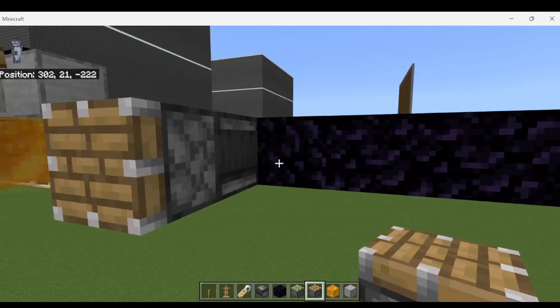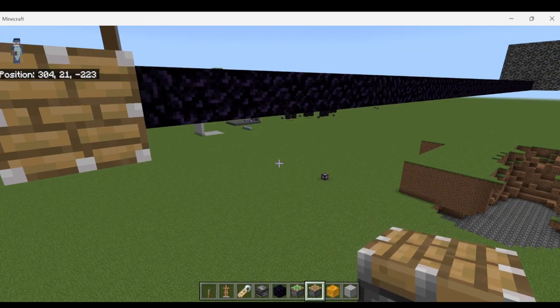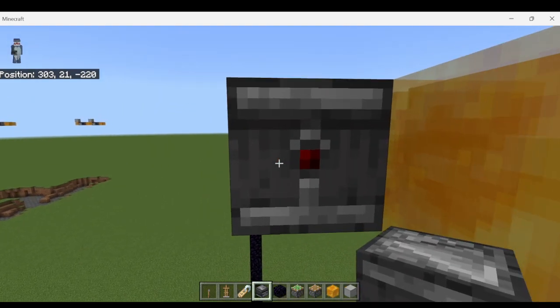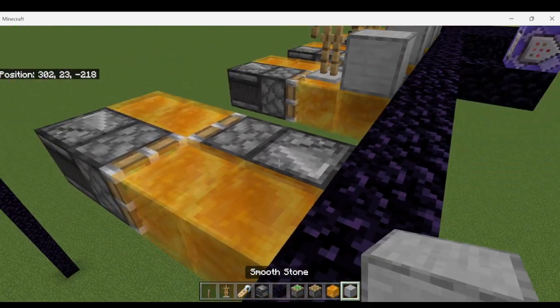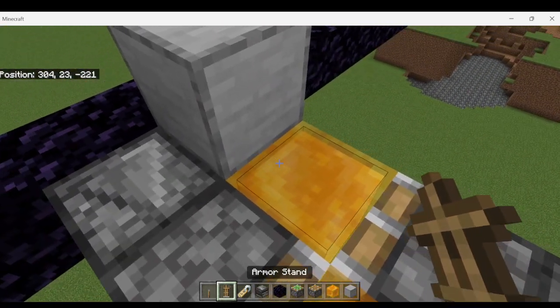If I wanted it to fly the other way, I'd put a sticky piston in this direction with the other piston being regular. Then put down two honey blocks, spin around, place another observer with the red dot facing you, use the sticky piston, put down two more honey blocks, and add a solid block here to pull the armor stand along.